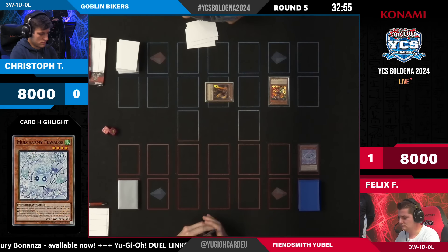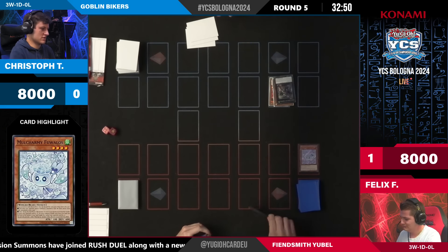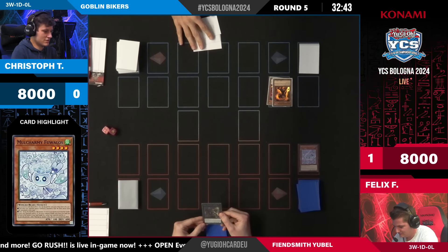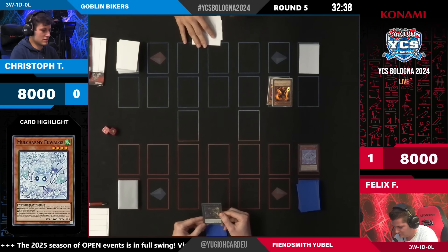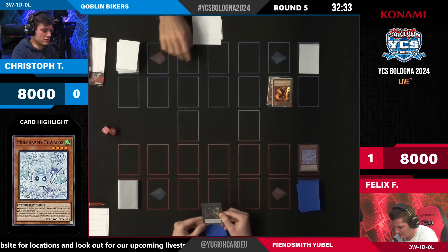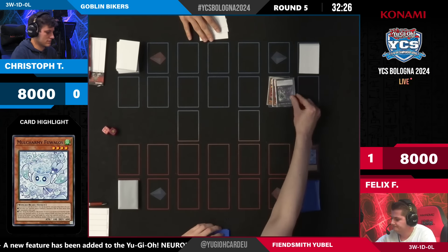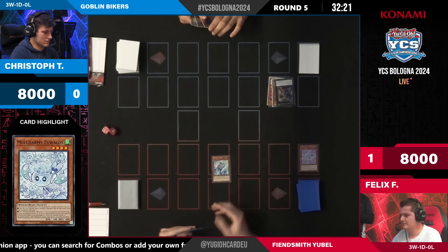Every Xyz monster — and that's the first one — the Big Kabanga that's a draw for Felix. With Fuwalos resolving now, Christoph also has Emergency Teleport in hand and that could have been chained to Fuwalos to get a free body. I think he either forgot it or decides he's not going to extend too far. He's drawn Lockbird and another hand trap in his hand. Lockbird could actually be used against Fuwalos as well.